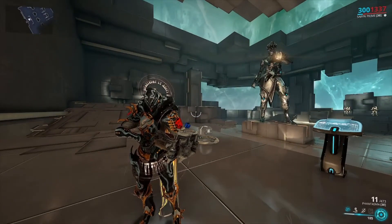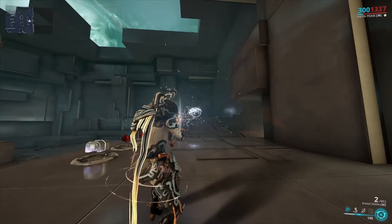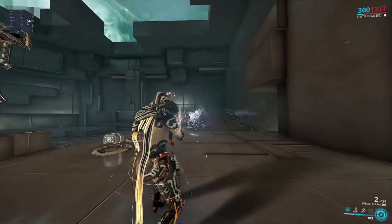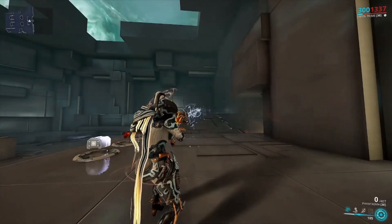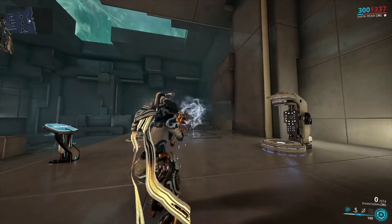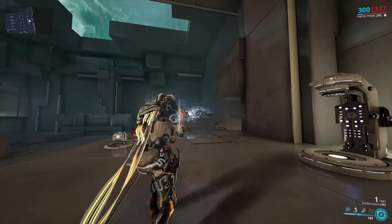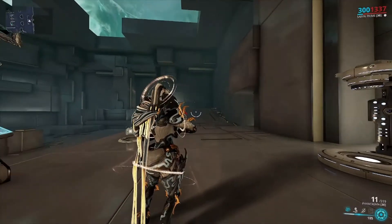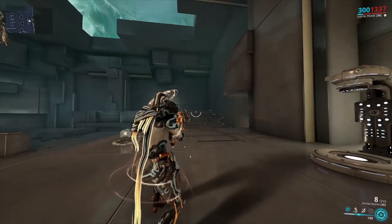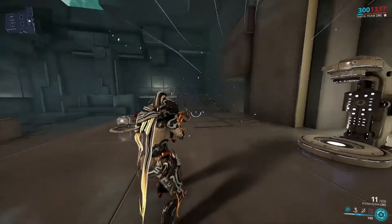Fantasma has two firing modes. For the primary firing mode, it will release a long white beam to attack the enemy. Although it doesn't look like a shotgun, it is categorized as a shotgun, so you can use shotgun mods on Fantasma. For the secondary firing mode, it will launch a plasma bomb that detonates near the enemy.